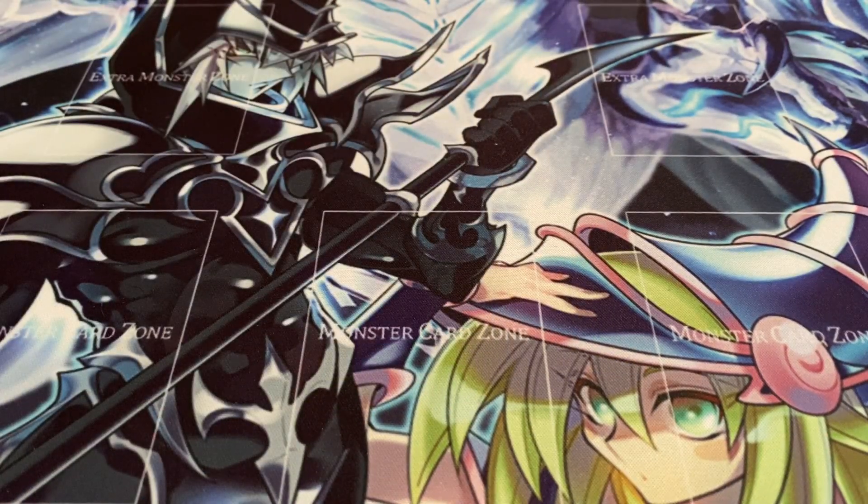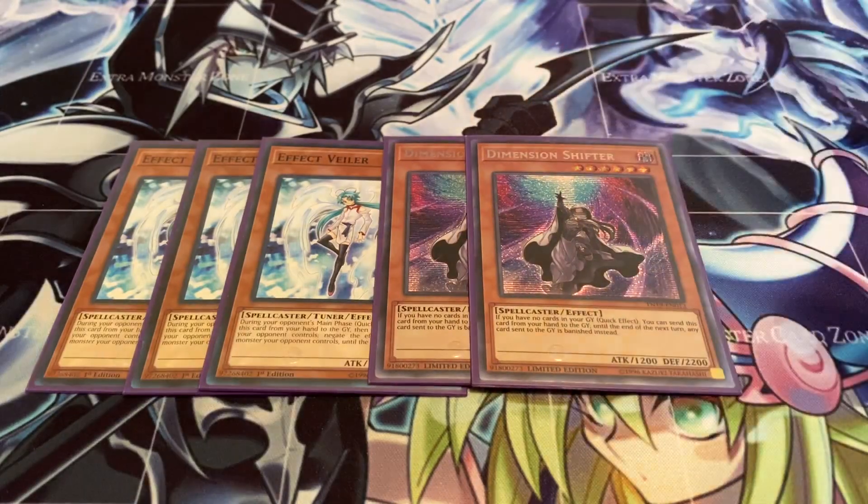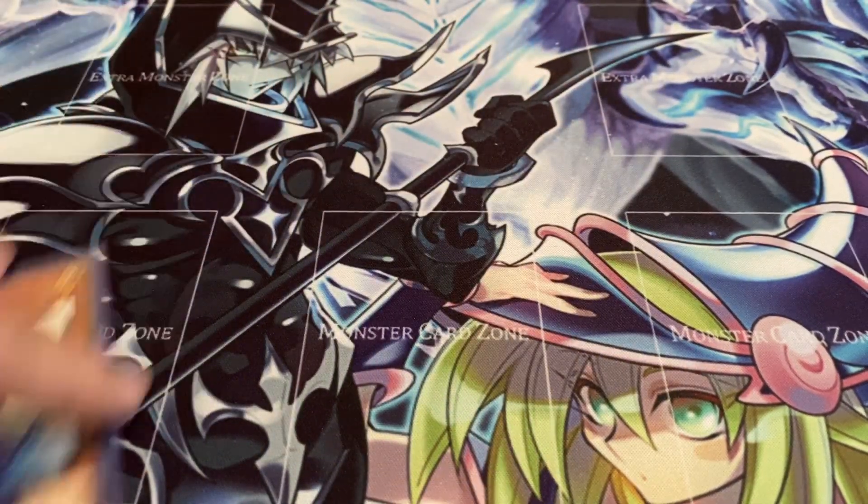For hand traps, three Valor. I was going to run Impermanence, but Valor is just really good because it's a light monster — you definitely need more Light and Dark monsters together. Two Dimension Shifter; I didn't have room for the third, and most of the time after I spring one it's always dead afterwards. I just use the other one for Allure of Darkness fodder. It's definitely a good going-second card, but I don't think it's needed at three in this deck.